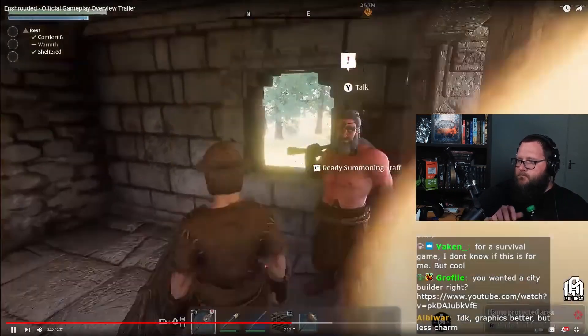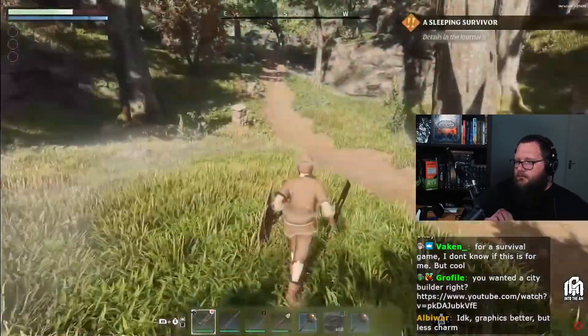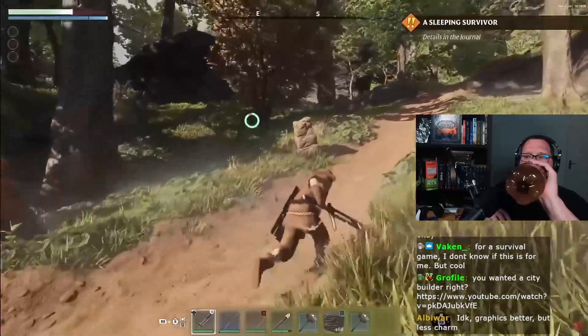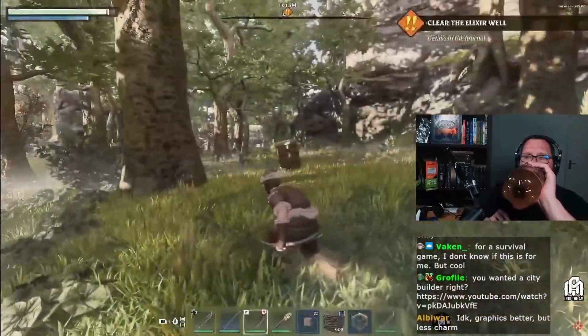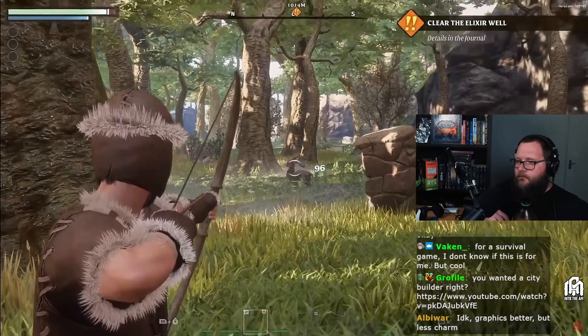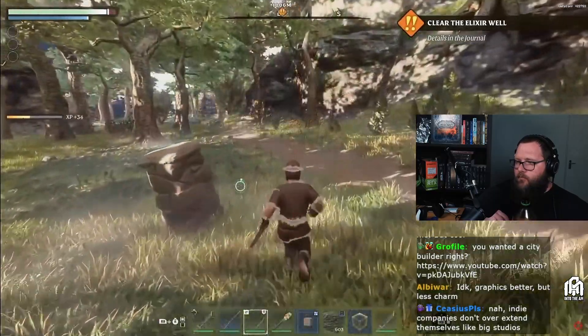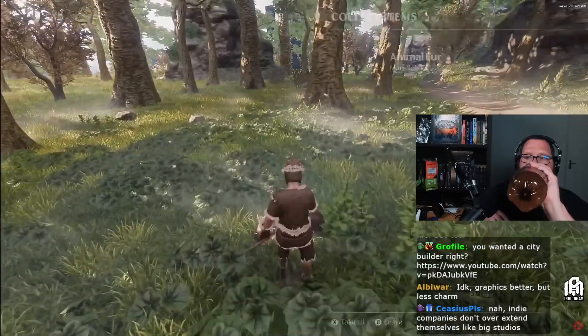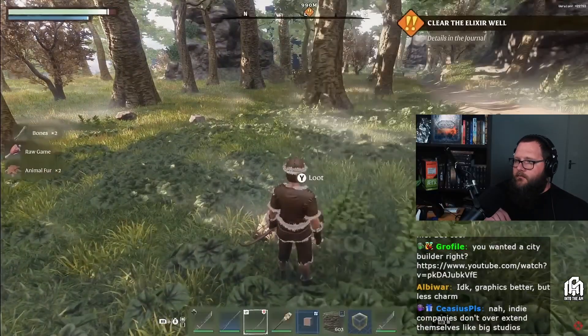Let's go into the woods for some hunting. Hunting becomes an exhilarating challenge — nothing screams adventure like wielding a bow. Sneak up on those speedy animals and aim for the head for critical shots. As you kill the wildlife, you will be able to collect necessary resources such as animal fur, raw food, and bones.